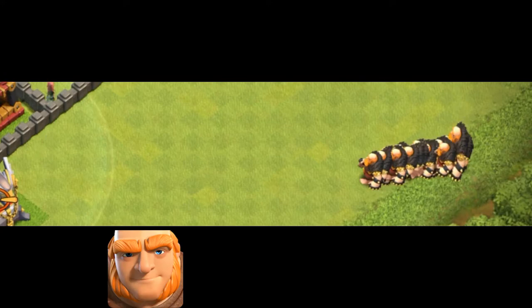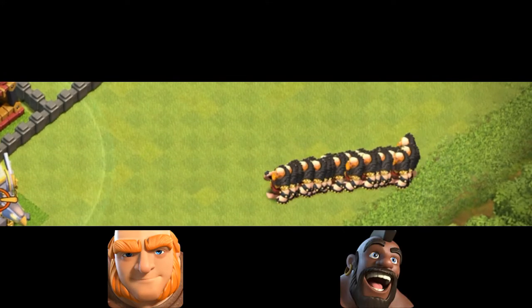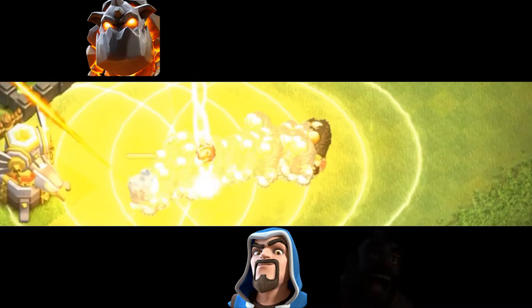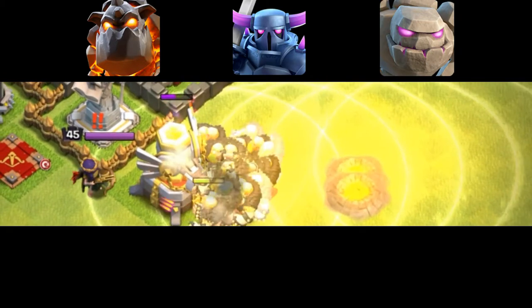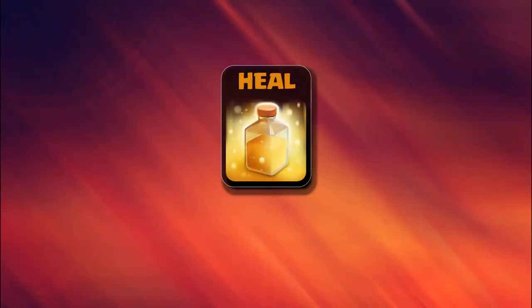The heal spell is unlocked second after the lightning spell and is most popular when used with giants, hog riders, and wizards — they are maximally effective. However, it isn't as effective with the lava hound, golem, and PEKKA, because they have very high hit points and aren't affected as much by the heal spell.